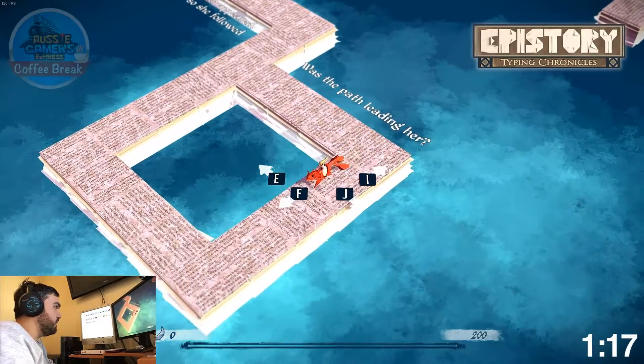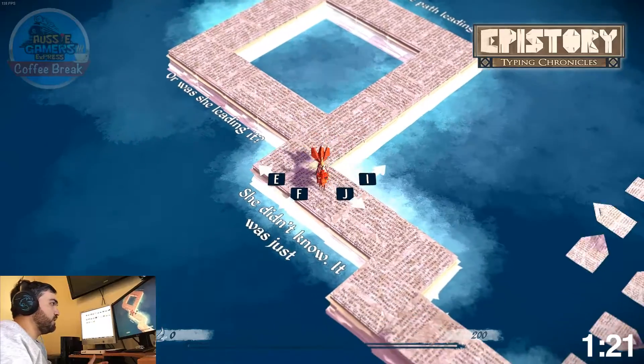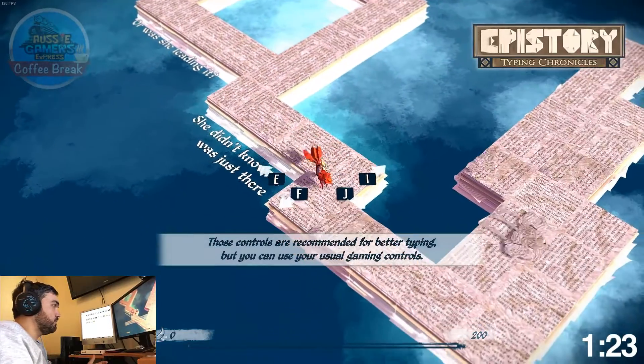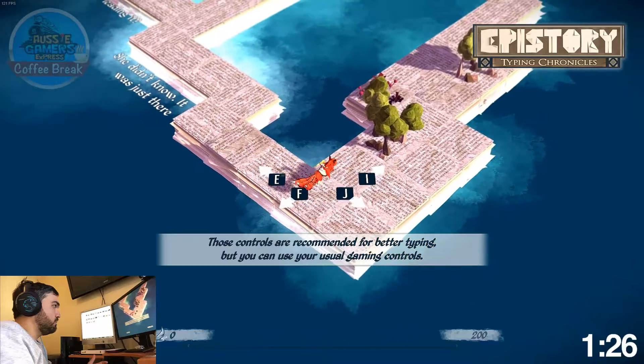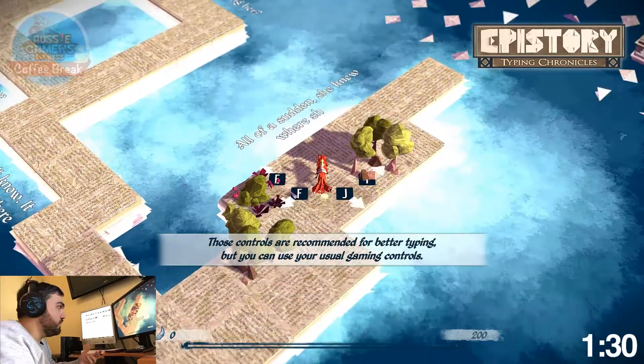Can I just cheat and use the up, down, left, right keys? I'm just using the up, down, left, right keys now. I don't need to use the letters at all.